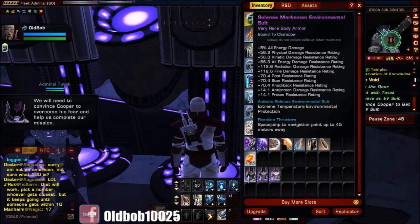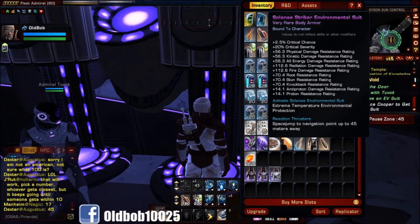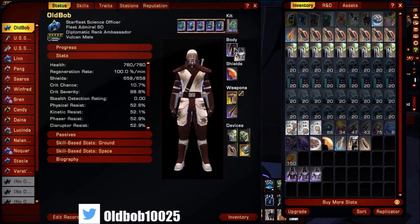So to recap: for the Marksman you pick beam defense, for the Enforcer you pick swarmer defense, and for the Striker you pick no defense. That's how you do this. To equip it, you put it on your body slot — if you haven't already, here it is right here — put it on your body there.